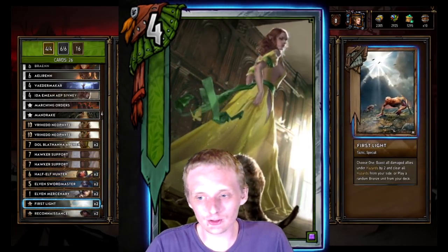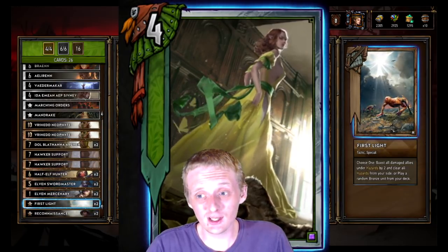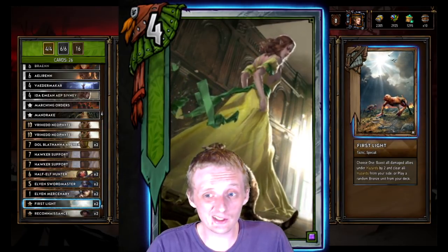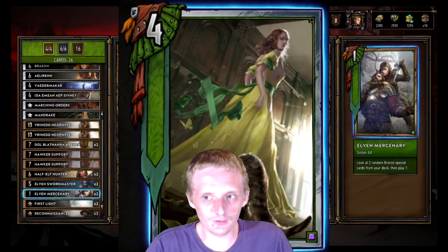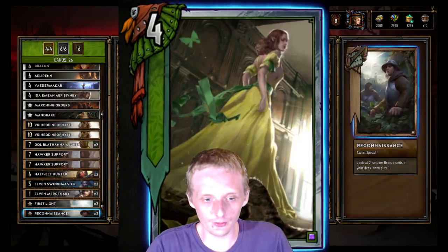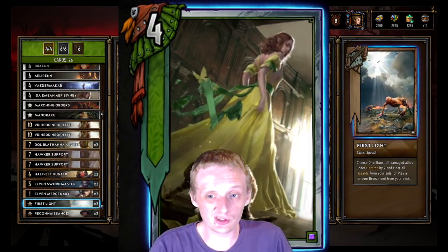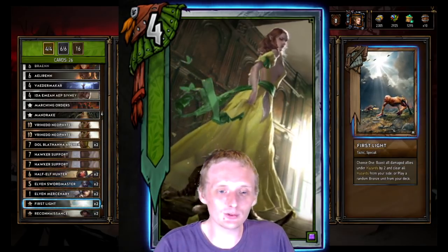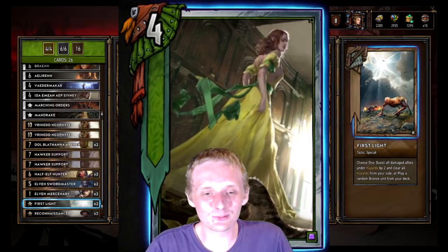Two First Lights — either clear hazard, which we don't really see weather much, or play a random bronze from your deck. It does give Alpha Merc another thing to pull besides the Recon, which is kind of nice. But it works like a crappy Recon if you use it for that because you're stuck with whatever it gives you.